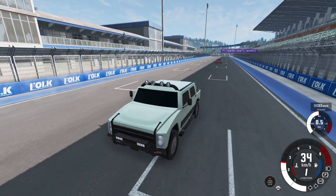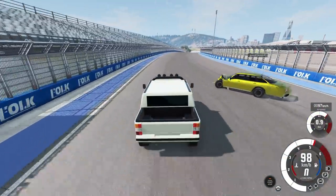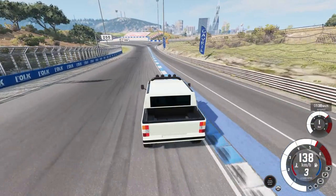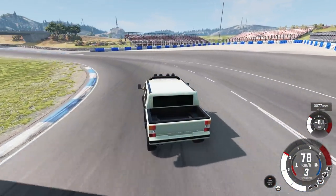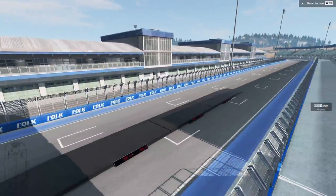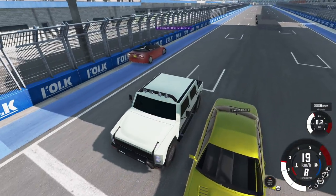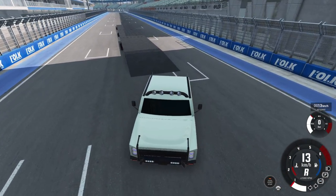Someone reveals their elaborate scheme was to tell people to go practice-drive so their cars would 'accidentally' be terrible. Another notes their car is lighter than everyone else's — full aluminum panels at 3,300 pounds. The group gathers at a weigh station for a funny demonstration.